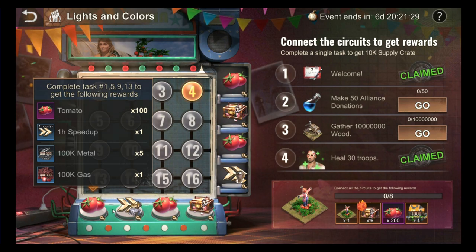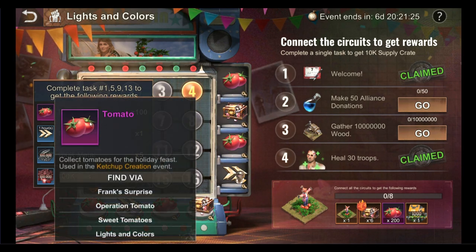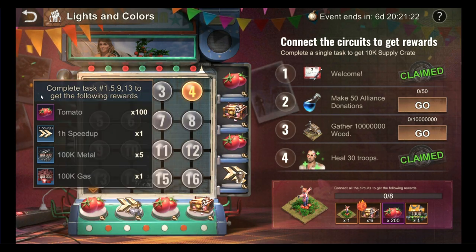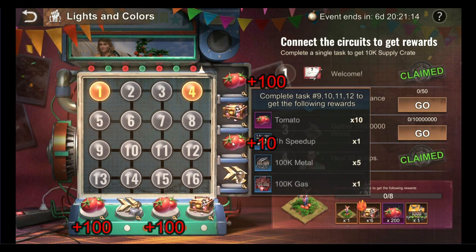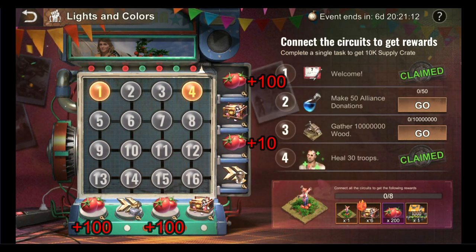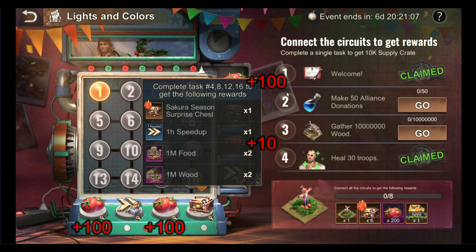There are two main rewards in this event. Firstly are the tomatoes, which is the main currency needed if you want to win the coveted ketchup factory HQ skin — there are 310 tomatoes to be collected. The second reward that has caught my eye is the Sakura Season Surprise Chest, where collecting 15 of these will guarantee you 1 Nanami statue license, and there are 2 chests to be collected.